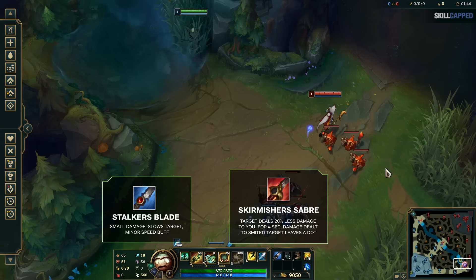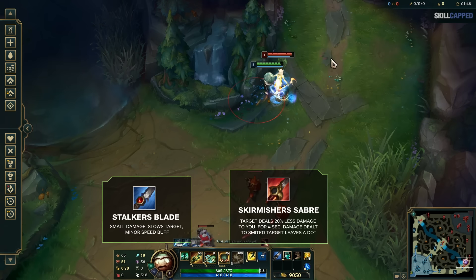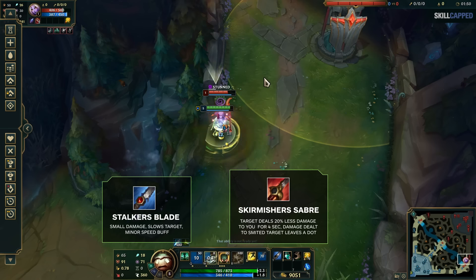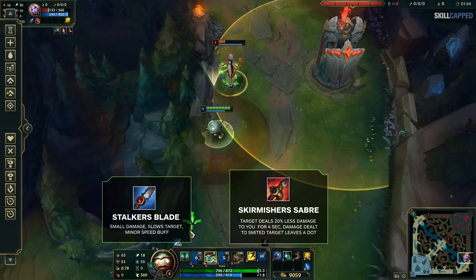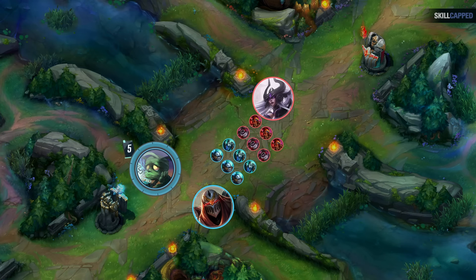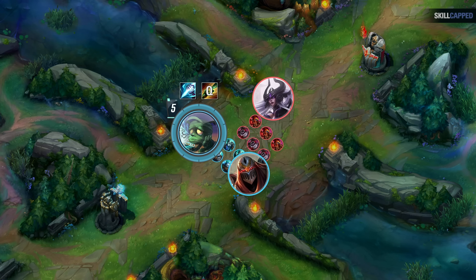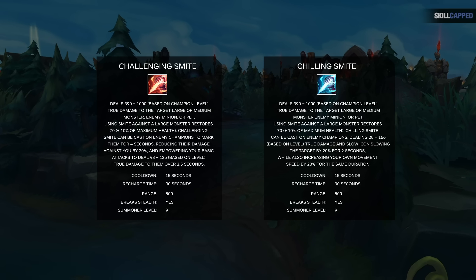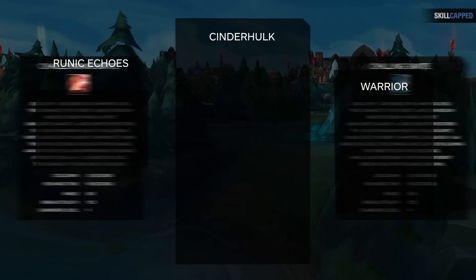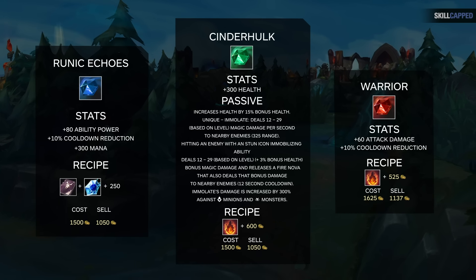You can upgrade these items into either the Skirmisher's Saber, referred to as Red Smite, or the Stalker's Blade, Blue Smite, which allow you to cast Smite on enemy champions as well as monsters. Red Smite causes your target to deal 20% less damage to you for 4 seconds and leaves a damage over time effect on your auto attacks — great for dueling. Blue Smite does a small amount of damage, slowing your target and speeding you up, making it great for ganking to catch targets and land abilities more easily.